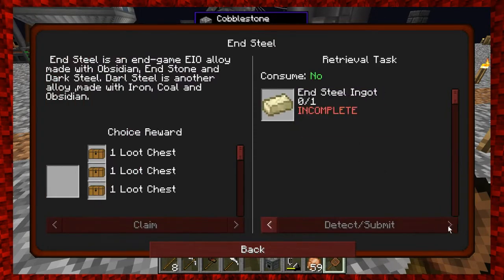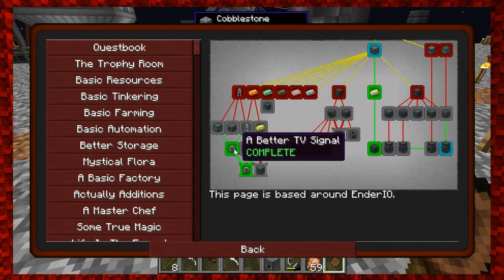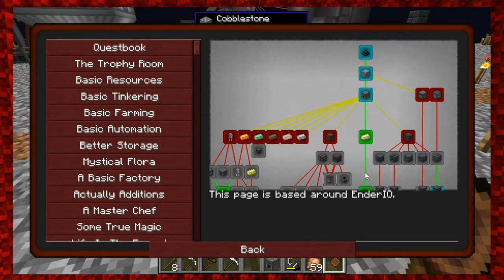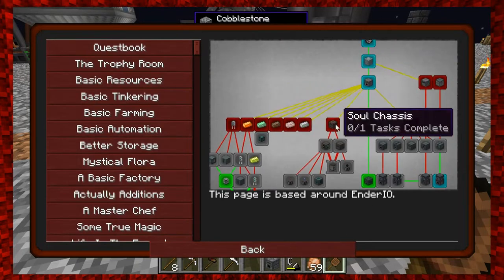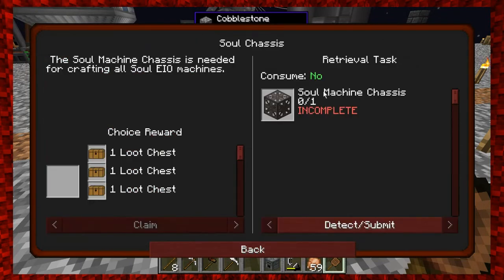The next quest is for End Steel - an EnderIO alloy made with obsidian, endstone, and dark steel. Some quests are marking complete even though I haven't done them - like the farm craft one. These might be new quests that came in with an update. The enhanced chest quest also says complete and I haven't made that. Regardless, let's go ahead and make the Soul Machine Chassis to progress toward the Slice and Splice.